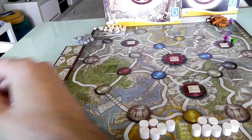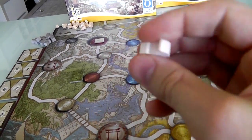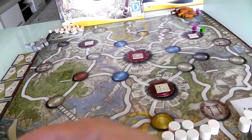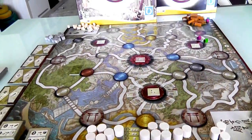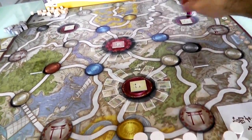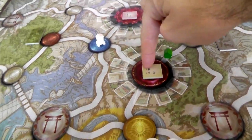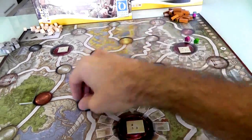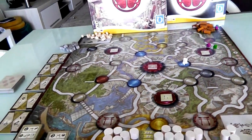Oh wait, there's one more thing. As the first player, the last thing that happens is the trader — like a wandering trade house who's got all kinds of stuff for sale. I have to put him, as the first player, in one of the three river zones. Since we're both in the same town, I'll go ahead and put him so he's kind of equally close to both of us. We'll both benefit from him — depending on what orders we're going to give.